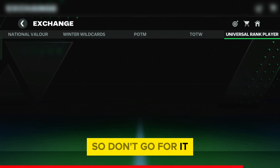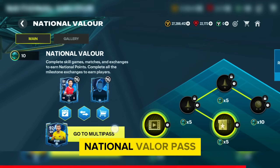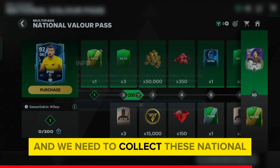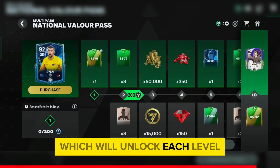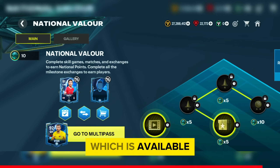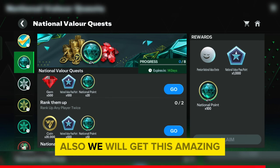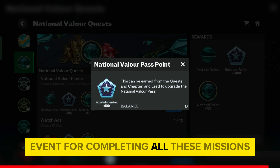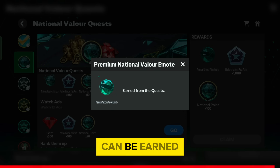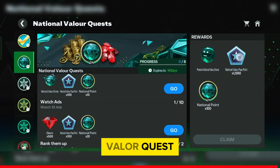We also have a separate National Valor Pass, which gives some rewards. We need to collect National Valor Credits to unlock each level. To get more credits, complete the quests available in this event. We will get an amazing event reward for completing all these missions, and lots of National Valor Pass credits and points can be earned from the National Valor Quest.